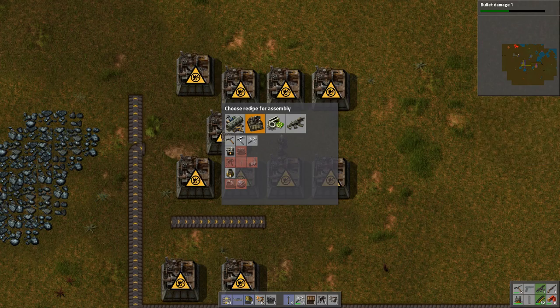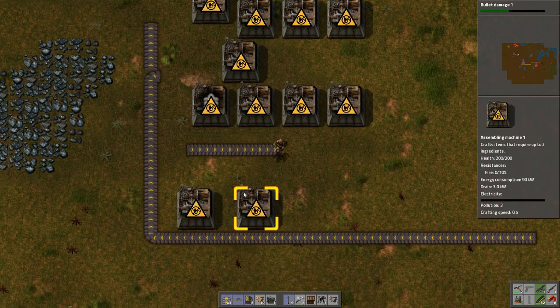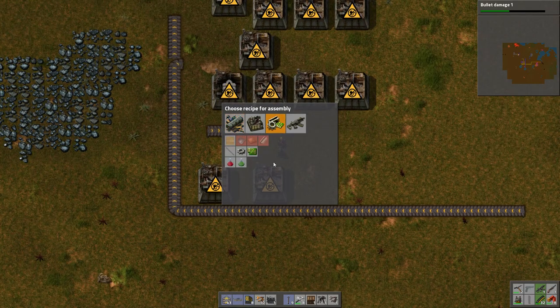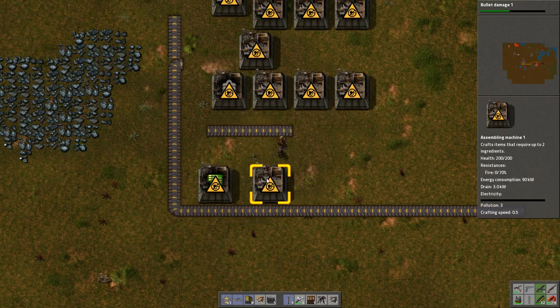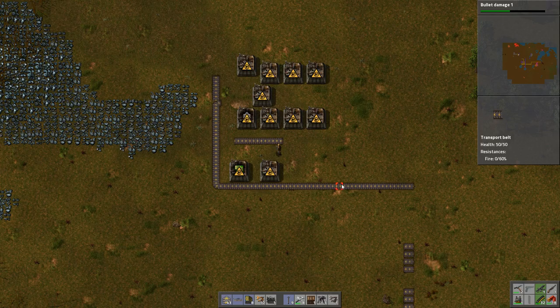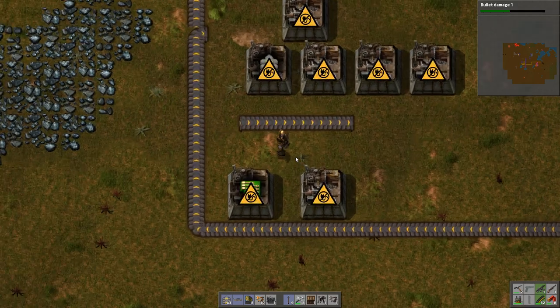So what we need down here: I didn't have Alt pressed. So that's going to be transport belt, this one here is going to be electronic circuits, this one here has to be inserters — but as you can see you can't select inserters, because it's a grey assembly machine, an assembly machine 1. You need assembly machine 2s to make inserters because they require too many pieces.